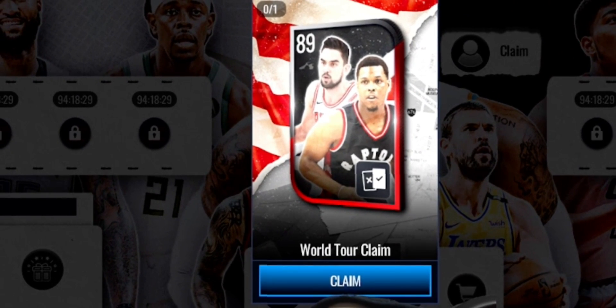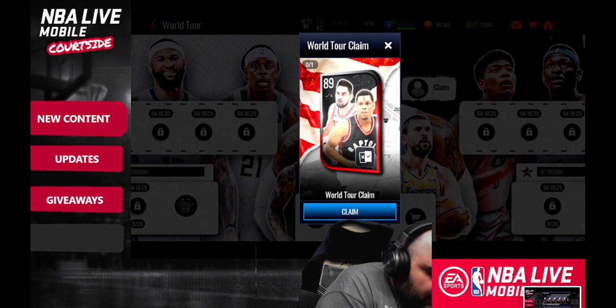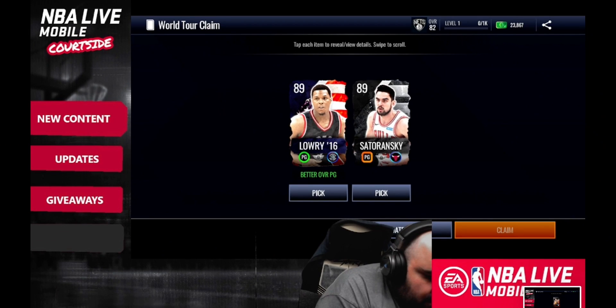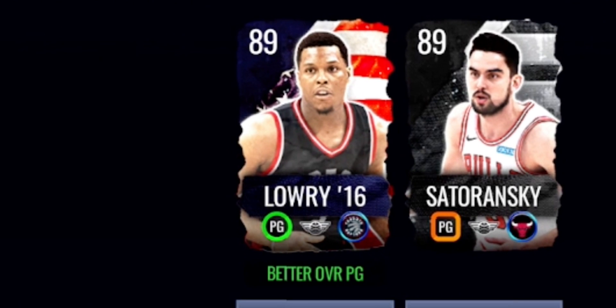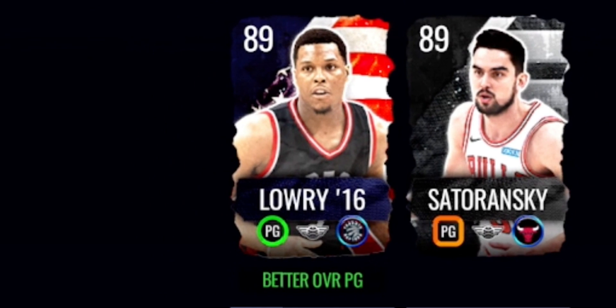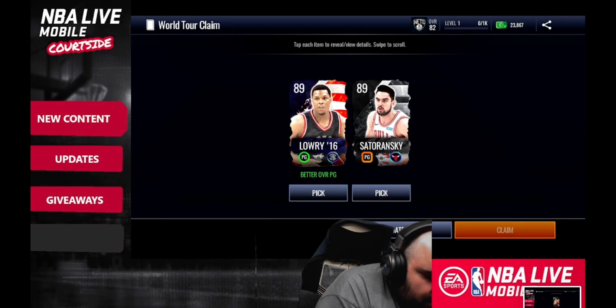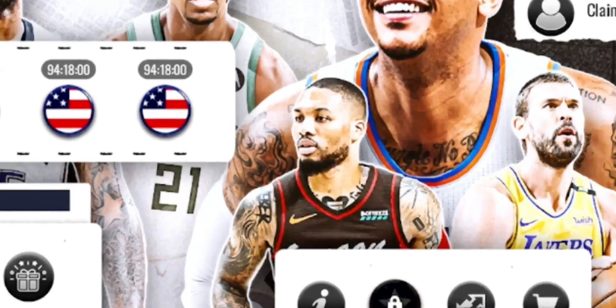At the very beginning there's a claim offer where you pick your side. Make sure you look at the masters first before deciding. You get a select pack where you can pick either Kyle Lowry or Stadoranski — one unlocks the USA side and the other unlocks the world side. Since Nick picked Kyle Lowry, he unlocked the USA side and those USA events.